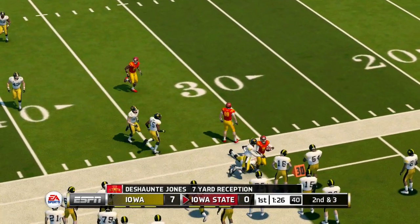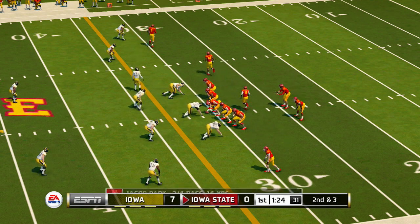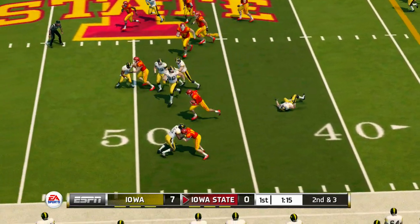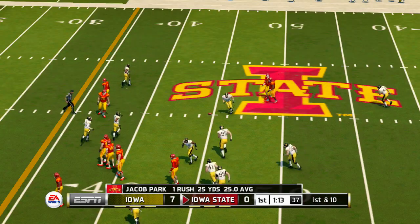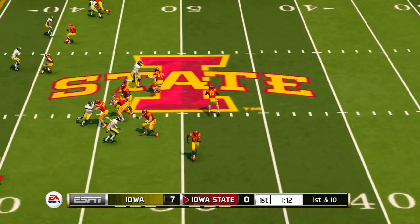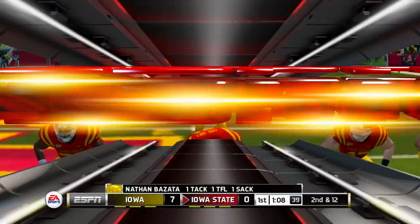There's a strike complete and he's shoved out of bounds at the 30. He has some room and down he goes at the 45-yard line. He's scrambling, and they get the sack. Sometimes it's just a relentless pass rush that results in a sack — that's what happened there.